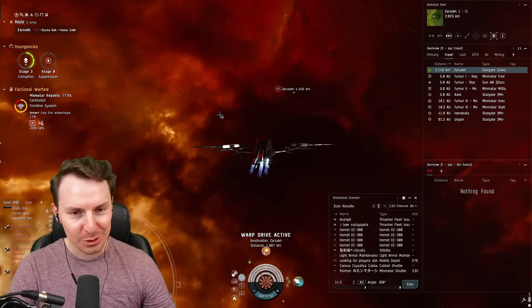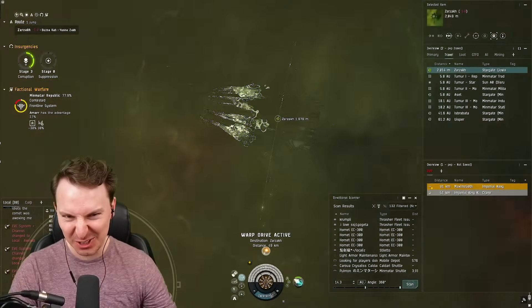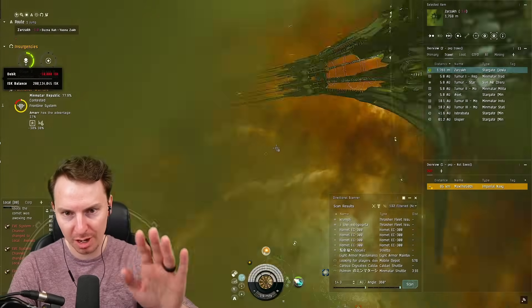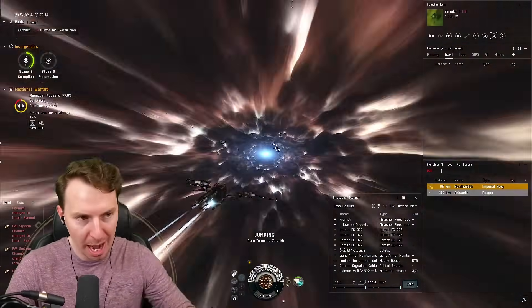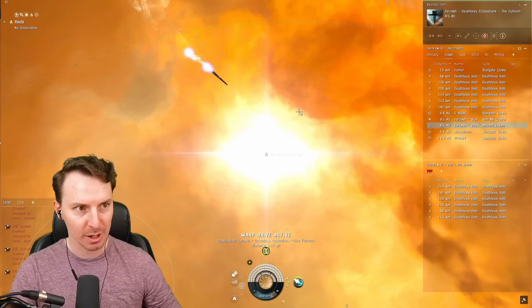If you've never seen the Zarzach gate before, you're in for quite a treat — it just uncloaks in front of you, it's sick. Just jump in, don't even worry about the activation fee, it's like 10,000 ISK. All right, officially in Zarzach! We're heading right to the Fulcrum so we can start allying with all the good stuff and set up our pirate hub.